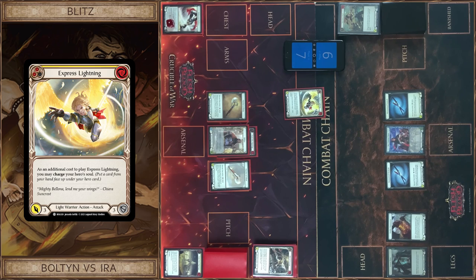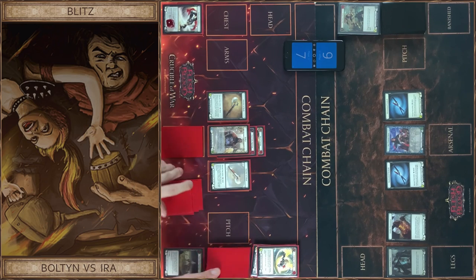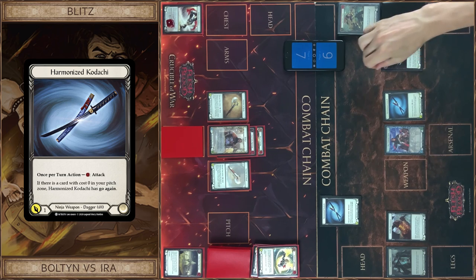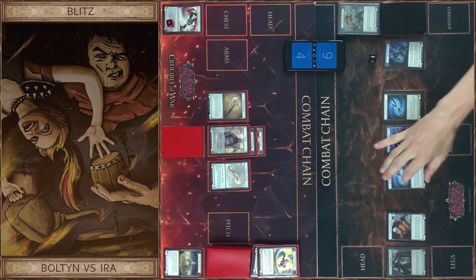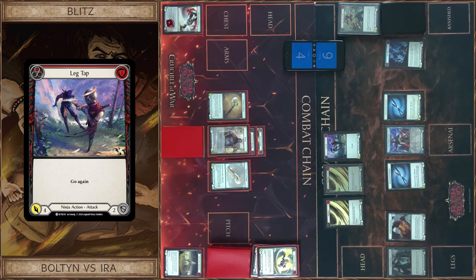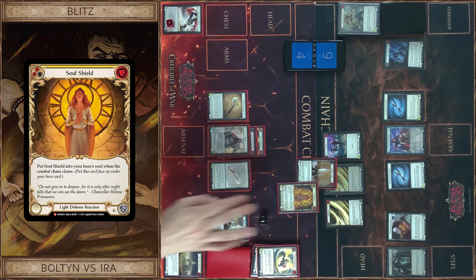I start with Express Lightning and pay like this. Charge my hero soul, and it's just three. I got three. Kadachi — no block, two floating, you got one. One more Kadachi — no block, you got two. Close this. I start neblism, one more, and locked up — so it's ten. I block three, and in reaction I block six. We each got one. That's all.